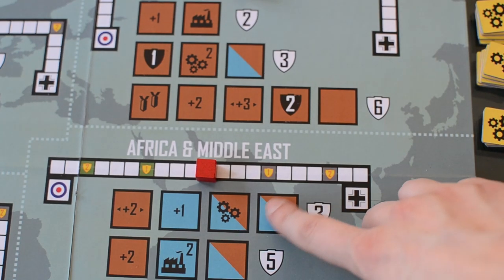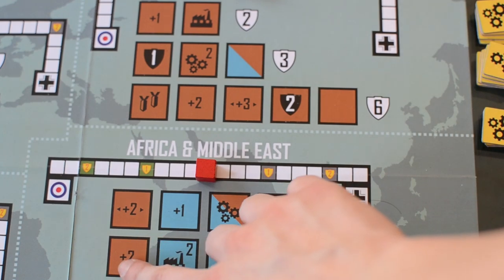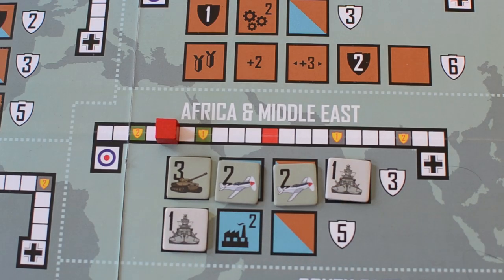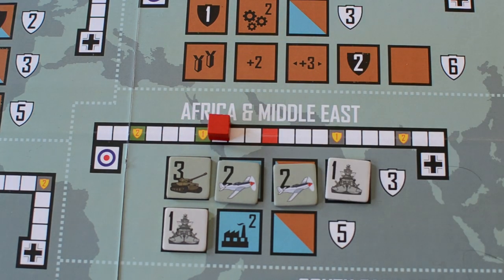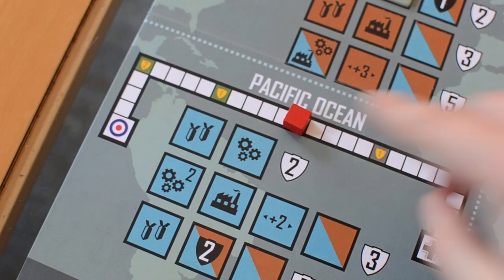Propaganda advances you that many spaces on the war victory track. The tactical advantage advances a number of spaces on the battle track of the theater of operations where you just placed your unit, and the strategic advantage does the same but for any theater of operations except the one where you just placed your unit token.